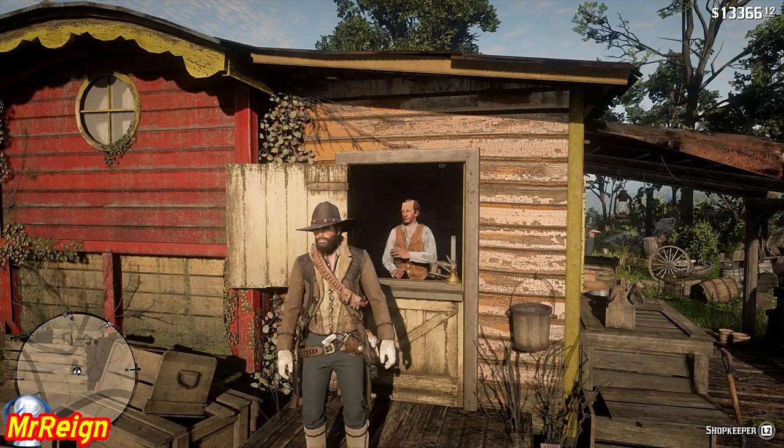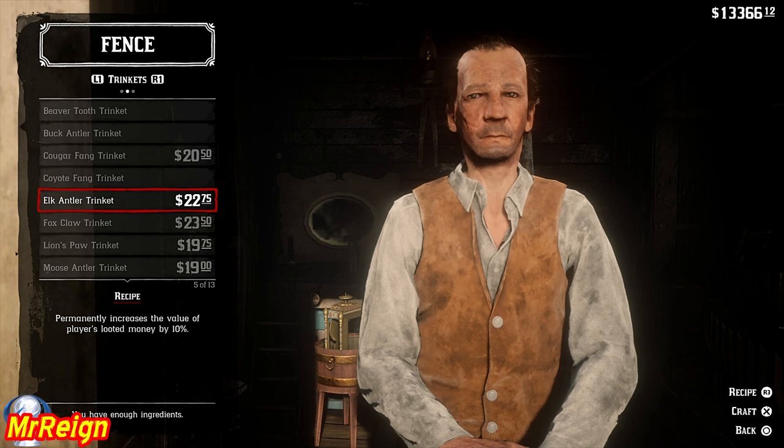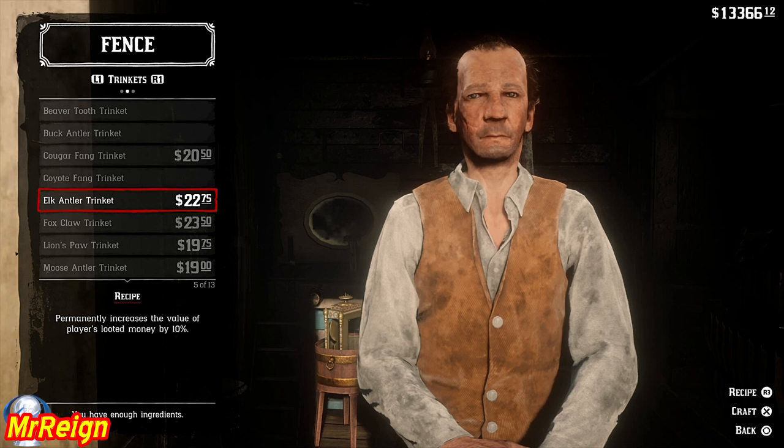Then we're going to grab the elk antler trinket — staying at the fence. We're going to craft the elk antler trinket and this is going to increase the money looted by 10%. That is going to be the ghost bison outfit guide.